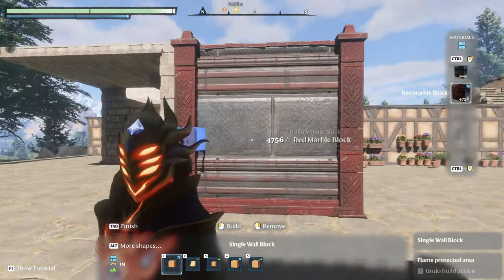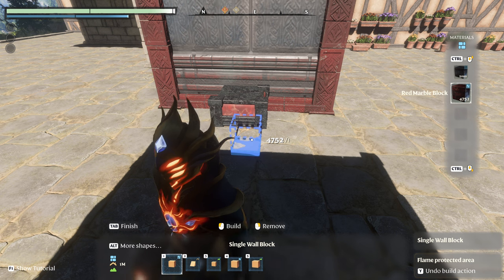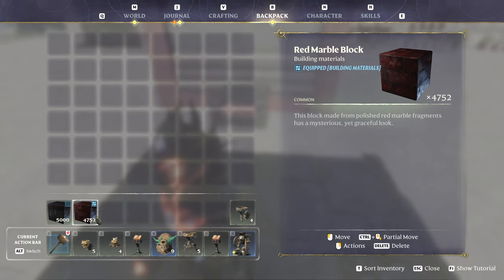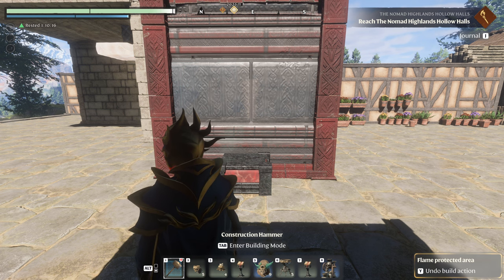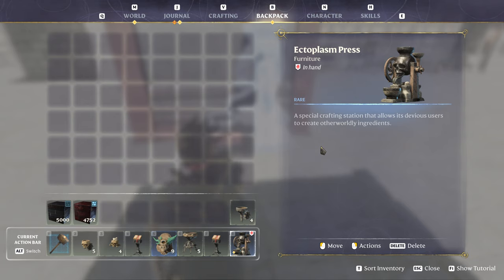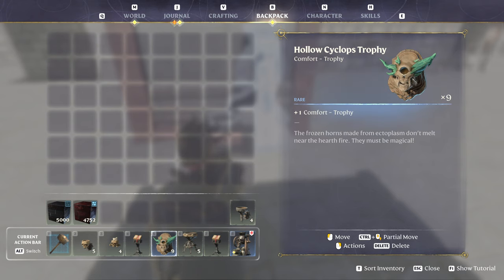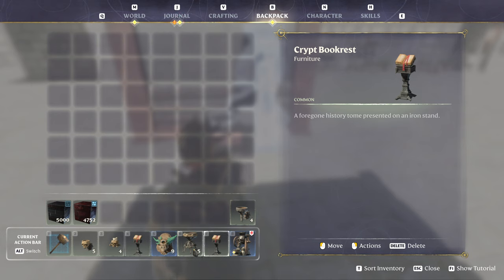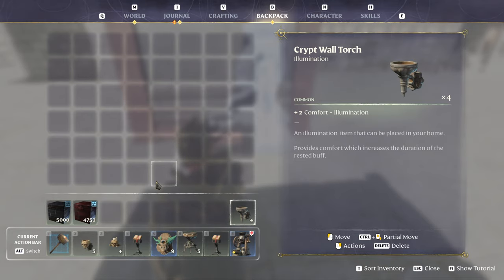So first thing I want to do is, here in the center of the wall, I'm going to place down four of a block. I'm going to use the new block — red marble block — and then there is the hollow halls block. I'm using both blocks today. I need to get this device: this is your ectoplasm press, found in the hollow halls dungeons around the world. We're going to be using the crypt book rest, the trophy for the cyclops, this specific brazier — which works fantastically well — crypt candles maybe, and either of these wall torches, which are completely optional.